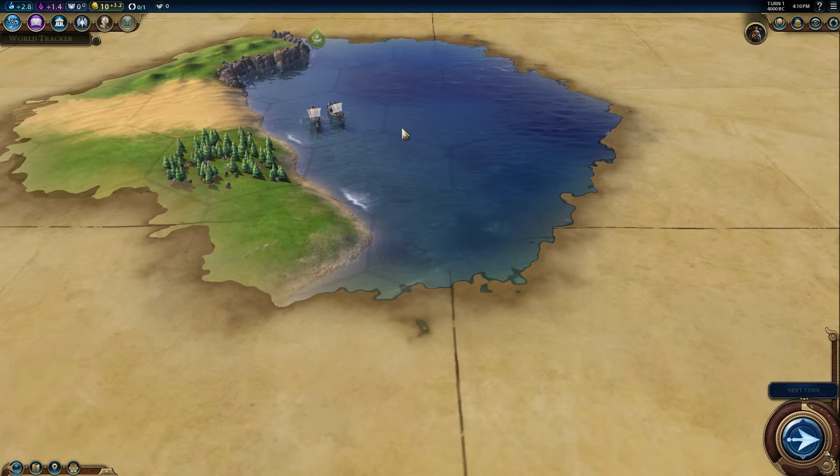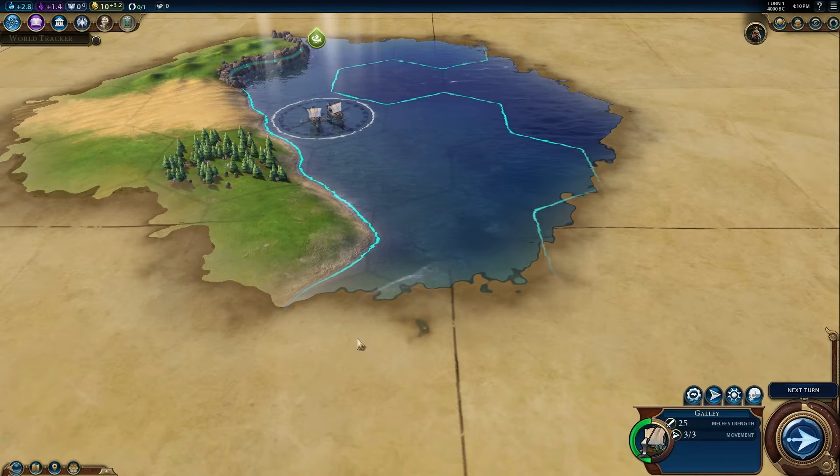Once you research sailing, you'll be able to build the galley, which can explore the shallow waters near the coast.